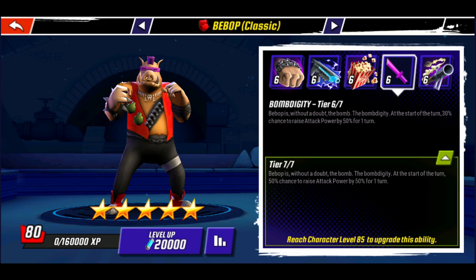Bomb Diggity, his passive, has a 50% chance to raise his attack power by 50% for one turn. If there's a constant in this game, it's Bebop and Rocksteady having great attack power no matter what their trait is. We're here for the extra attack power for this support character.